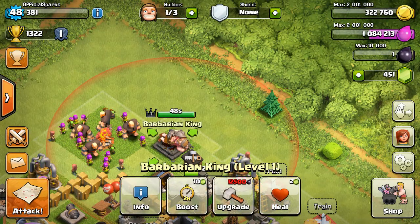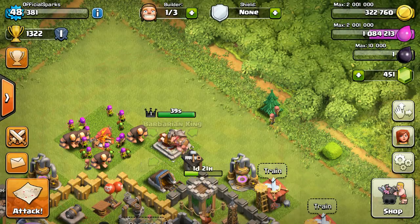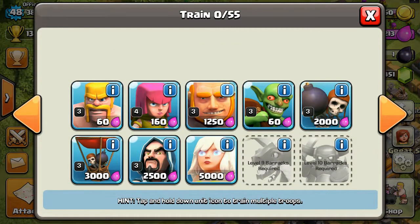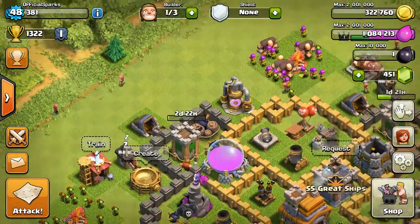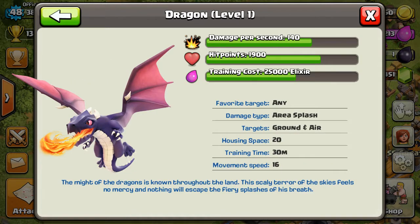It'd be better if I could show you. So he does 120 damage per second at level 1. He has 1,700 hit points, which I believe is more than a giant, but not as much as a golem. Yeah, he's got more than a giant — way more than a giant. He doesn't have more than a dragon.